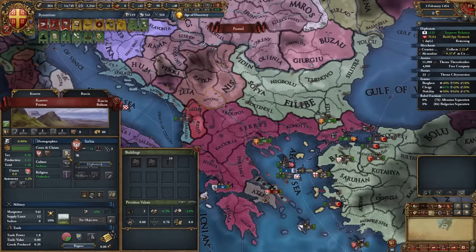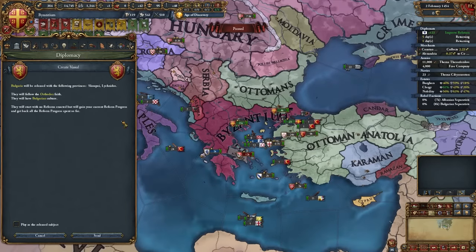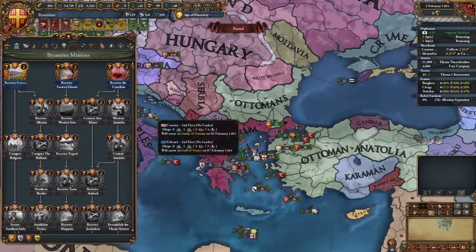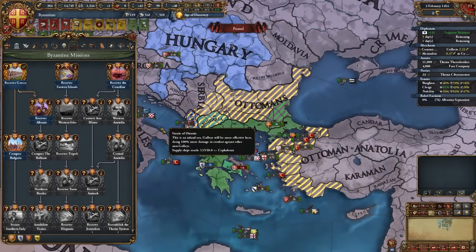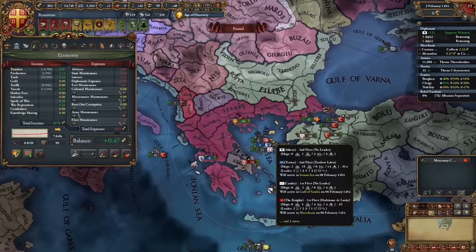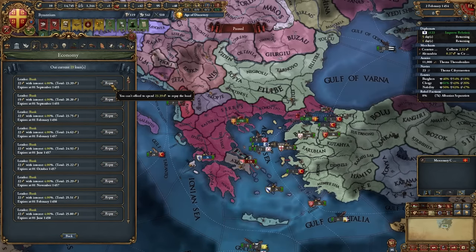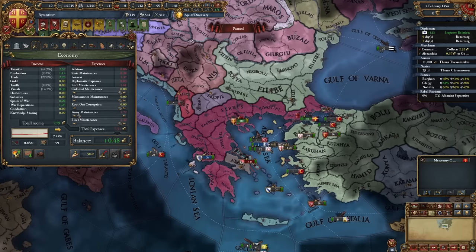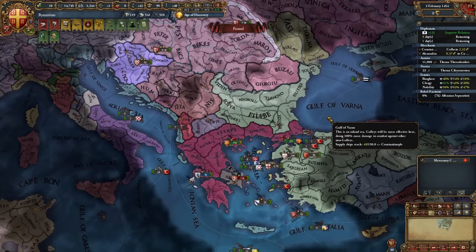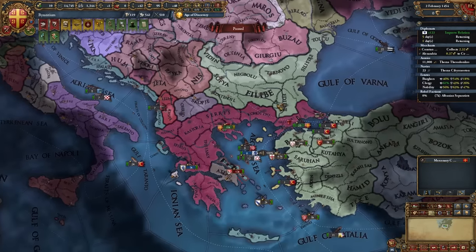By now you should have a sizable spy network on Serbia — go ahead and claim those provinces. Then release Bulgaria from the two provinces you took, and once you complete the mission you'll unlock 'Recover Greece' giving permaclaims on nearby areas. After the war: delete the free company, lower army maintenance, turn off forts — you'll immediately start making money. Use the cash from the Ottomans to pay off loans and nearly fix your economy right away.